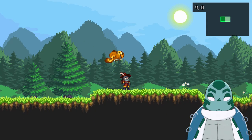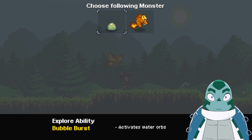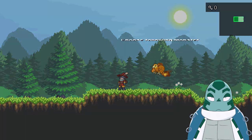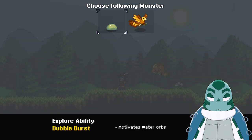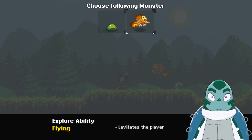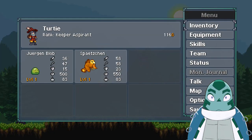You can choose the monster that's following you around, and I think that can come in handy for different things in exploration. It says down there 'explore ability' — the blob can activate water orbs. I don't really know what those are, but we'll probably find some soon enough. And this guy levitates the player. So let's keep going with him for now.